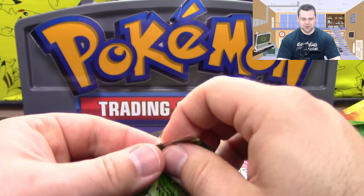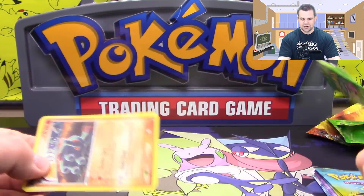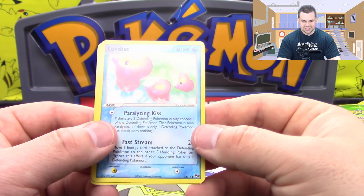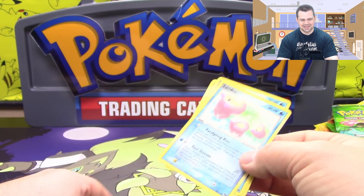Last pack of Series 2, before we get into the Portuguese cards in Series 3 and 4. We got a Fampi, which is a common, and a Lovedisc, which is also a common — so we got a duplicate Lovedisc out of three packs. That's some bad luck.